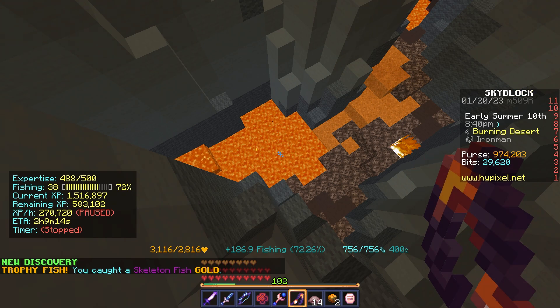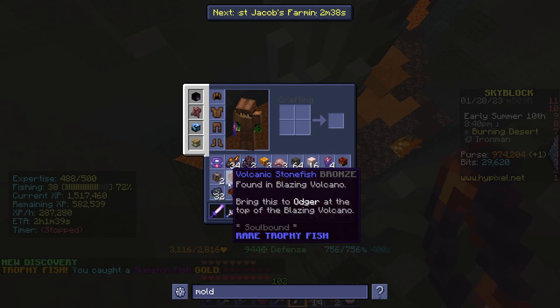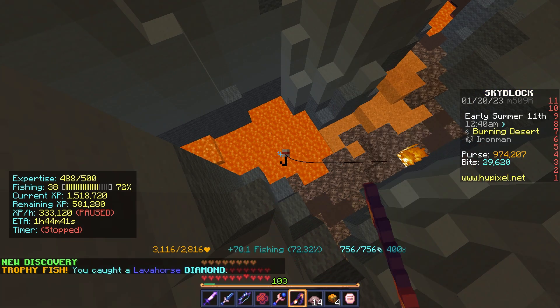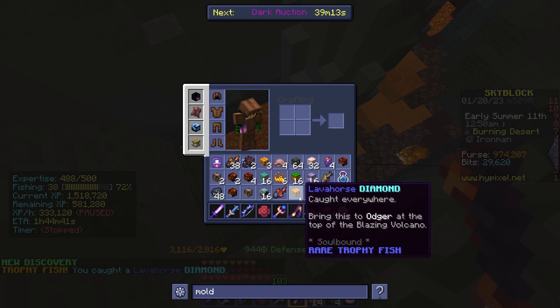I go back to trophy fishing, and later get the skeleton fish gold. I then randomly catch a lava horse diamond, which is the first diamond trophy fish of my account.